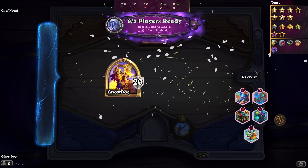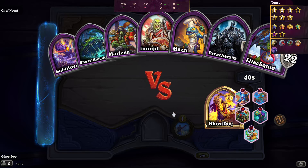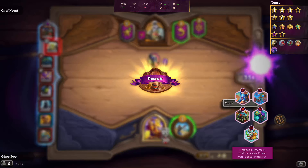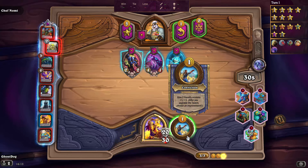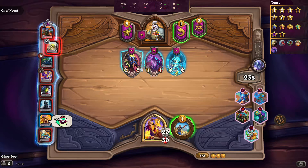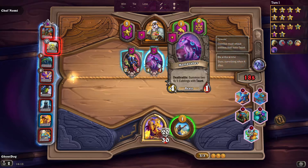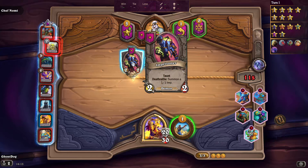The achievements for each hero are: playing the game as that character, finishing top four, and winning. The deck tracker is showing me what's not in the game — so no dragons. My hero power gives two friendly minions plus one plus one. I have to decide whether I want the beast one or the demon one.